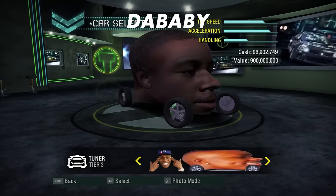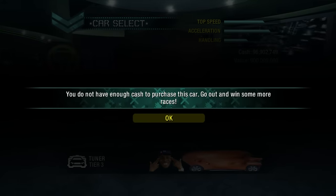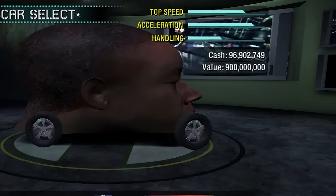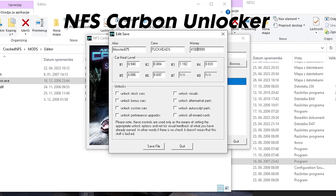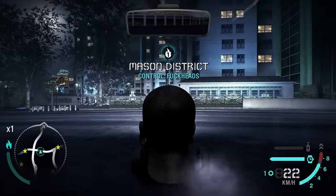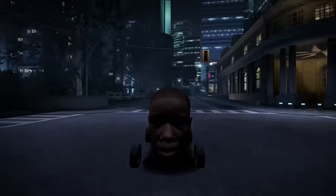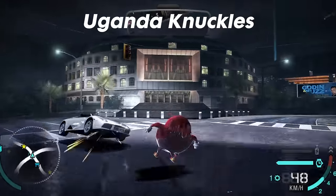Moving on to some extremely useful mods — the first one is the Baby mod. You can't really customize it since the baby is already perfect, but the only downside is that the baby costs 900 million. Don't worry though, we can help ourselves with the Carbon Unlocker mod, which is primarily used to fix your save game files, but we can also use it to give ourselves some money so we can buy the baby.